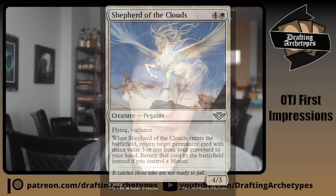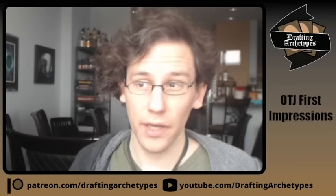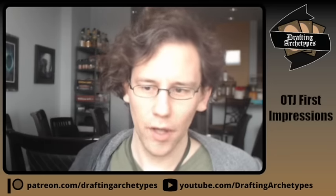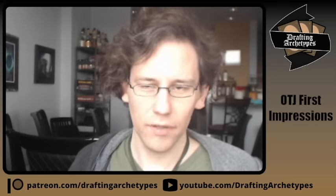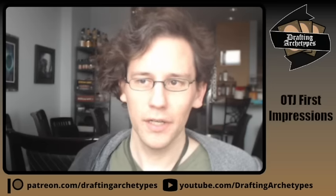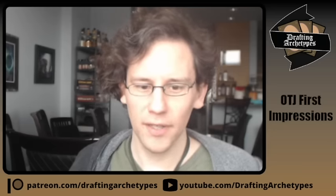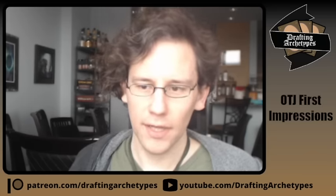Shepherd of the Clouds is a five-mana four/three that, on ETB, returns a creature with mana value three or less from your graveyard to your hand — or into play if you have a mount. A four/three flyer for five is slightly below average but totally printable as a limited common. Then it just goes up a full card on cast, and in a format with some ways to blank it, that's very good.